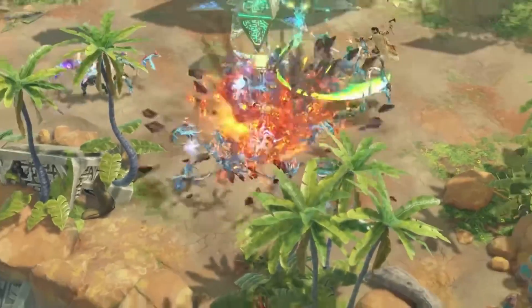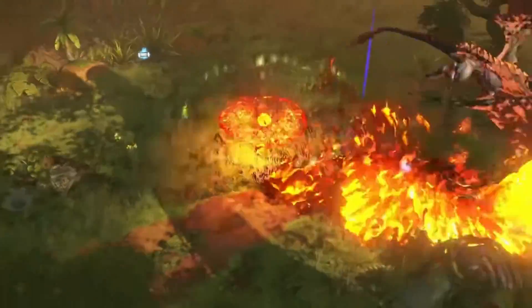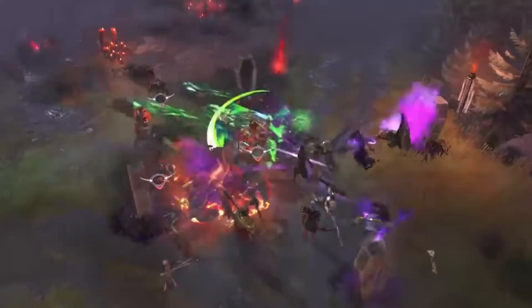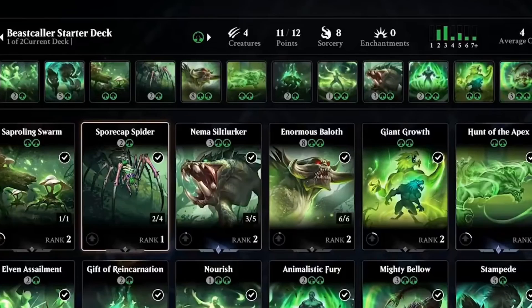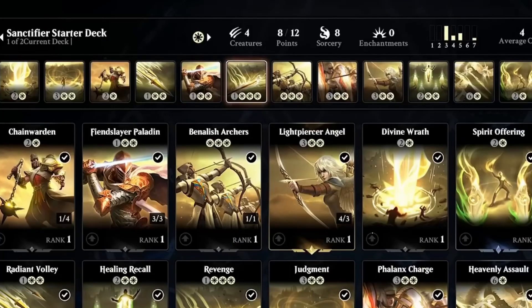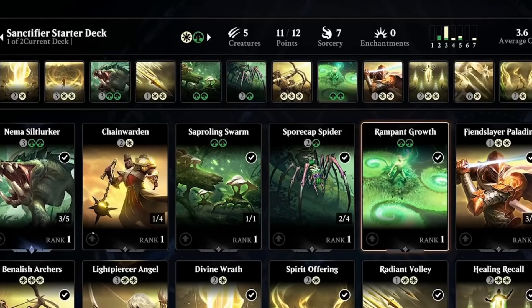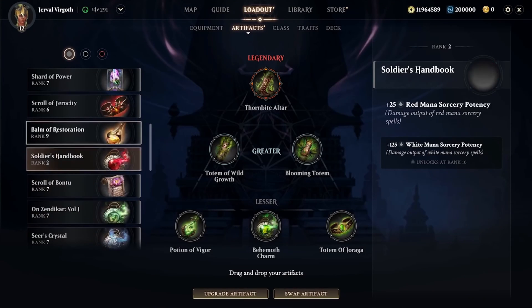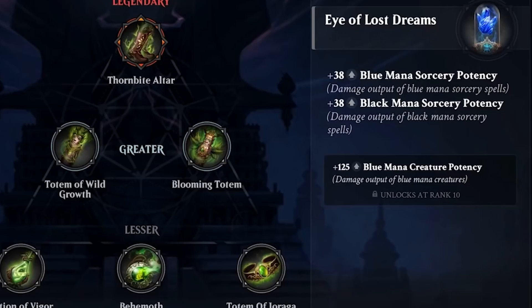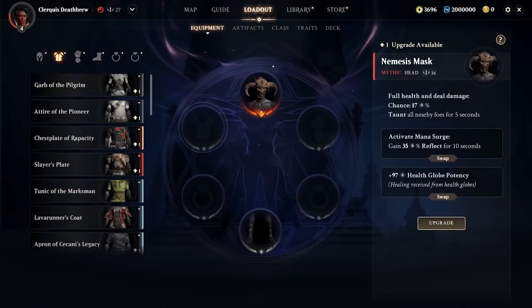As mentioned, every class will be able to play every color in Magic Legends. In the beginning you will get a starter deck, and progressing through the game you will be able to play every color and combine up to two colors. In Magic the Gathering every color can be combined with everything — some may synergize better than others but every combination is possible. Artifacts will probably heavily influence your game; for example, one artifact that buffs blue and black will draw you toward upgrading your blue and black cards.